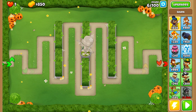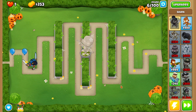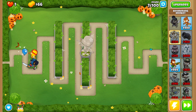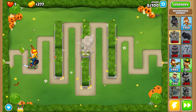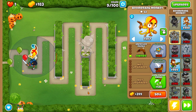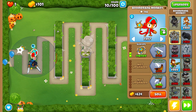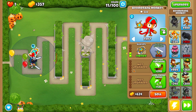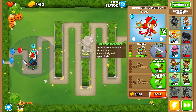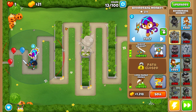Hey guys, Jotman here. We're in it today on Bloons Tower Defense 6. As you can see we've already started. We got a Sandra placed down as well as a boomerang, and as this goes on we're just going to go ahead and attempt to increase our boomerang's upgrades so he's more able to defend against the balloons. With that out of the way, I should probably tell you what we're doing here — this is Impossible mode.